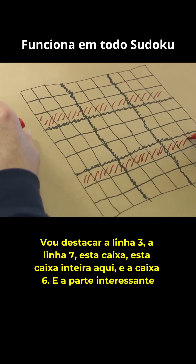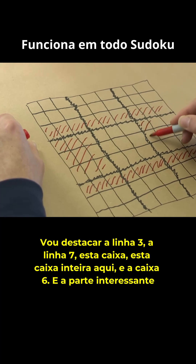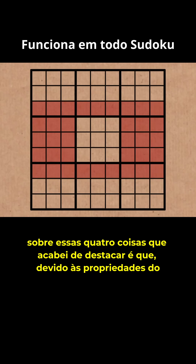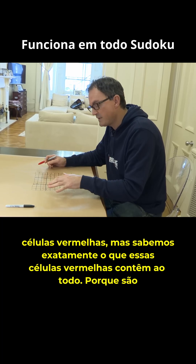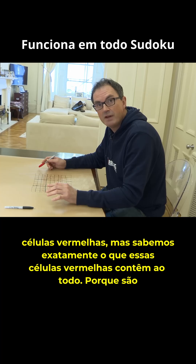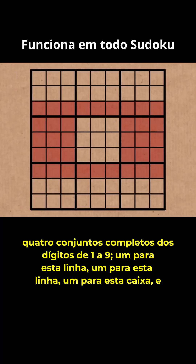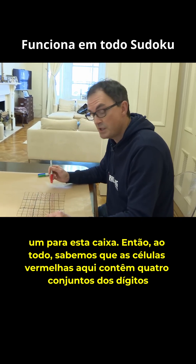I'm going to highlight row 3, row 7, this box, this whole box here, and box 6. The interesting thing about those four things I just highlighted is because of the properties of Sudoku, we actually know — we don't know what the disposition of the digits will be within those red cells, but we do know exactly what those red cells contain altogether, because it's four complete sets of the digits 1 to 9: one for this row, one for this row, one for this box, and one for this box. So altogether, we know that the red cells here contain four sets of the digits 1 to 9.